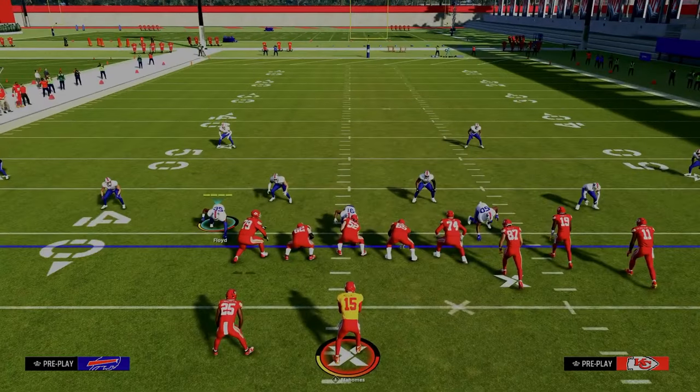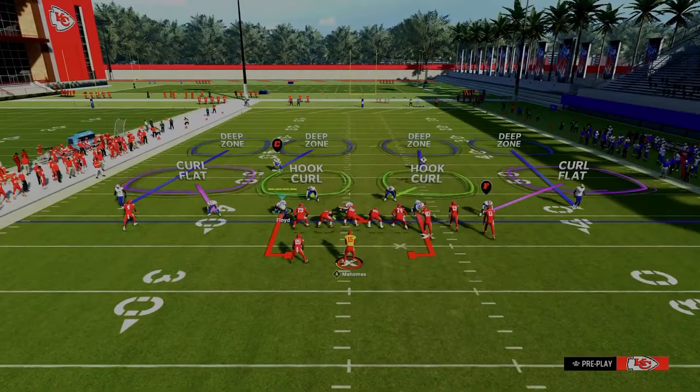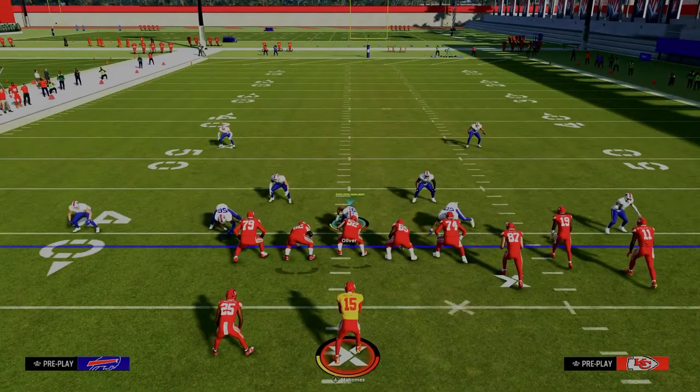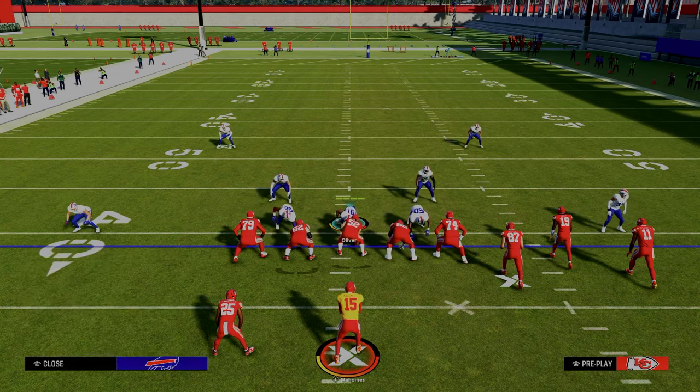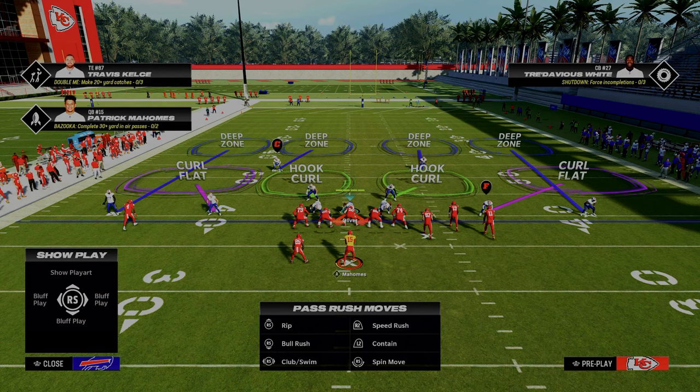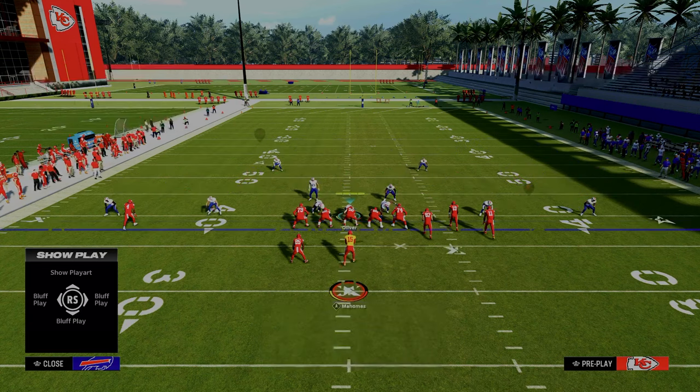We're going to come out in this cover four drop contain and we're going to press our defense. A couple key tips for making this defense better: you want to pinch your defensive line and crash your defensive line inside, because that's going to take the contains off of the field and cause some different types of disengaged pressure up the middle. And in this game, if you roll out of the pocket, a lot of times you'll get an inaccurate pass.